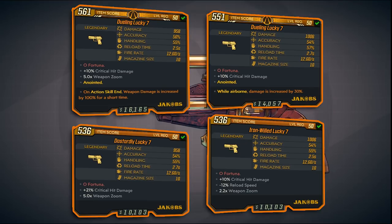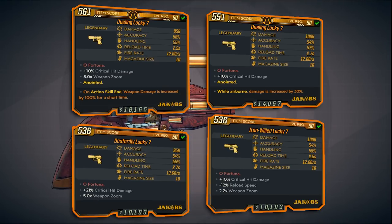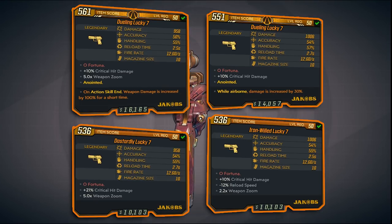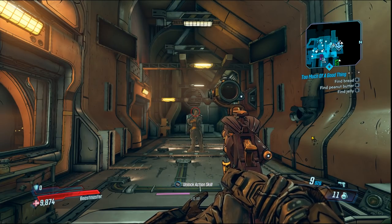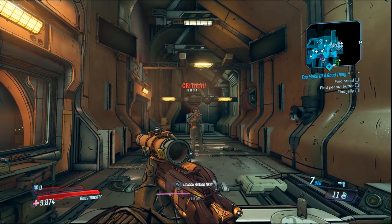I have another one that is anointed and says while airborne, damage is increased by 30%. Now this pistol is elemental, but you don't see it listed here — it's built into the very cool feature I'm going to show you next. The theme of DLC 1 is a casino, and this gun is definitely themed after that as well. It's kind of like a slot machine.